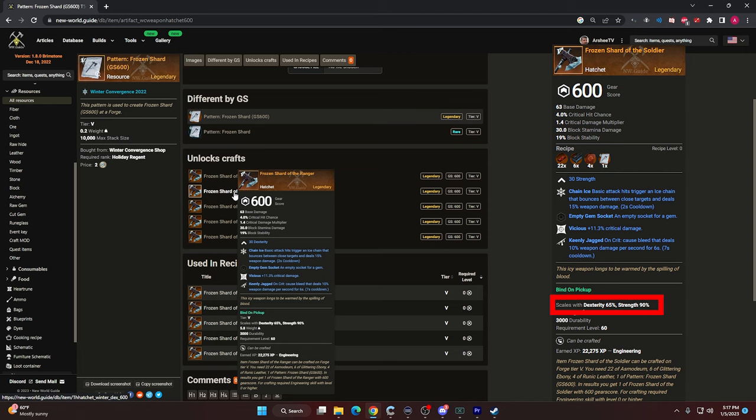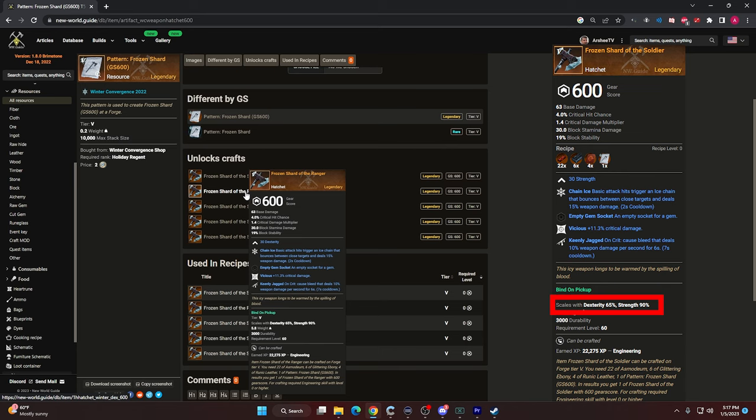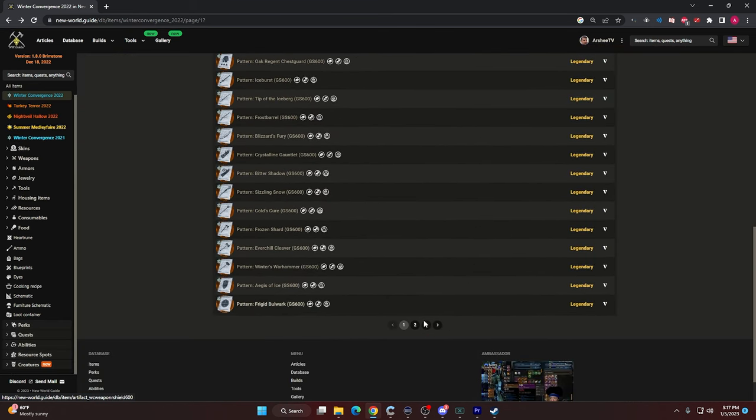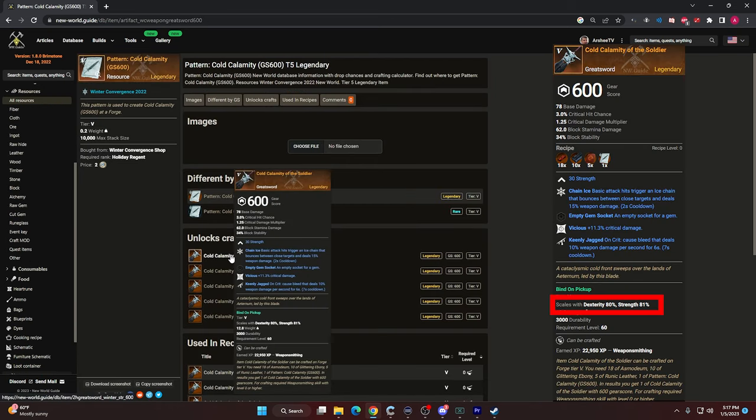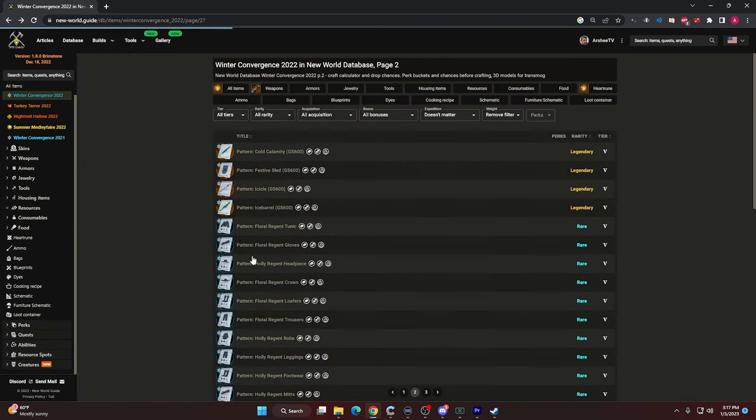Looking at the text at the bottom, it says the hatchet scales with Dex at 65% of Strength damage, and 90% with Strength. If we check out the Greatsword — another weapon I recommend you craft — it scales with Strength at 81% while Dex is 80%, so they're both pretty similar. New World Guide has all that data for you. I recommend crafting both in Strength so you can take full advantage of the hatchet and Greatsword damage if you're going DPS in Mutator Dungeons. These are two strong weapons to start with early in the game.